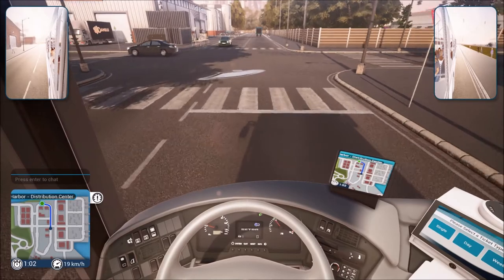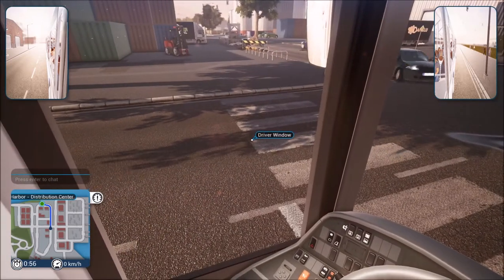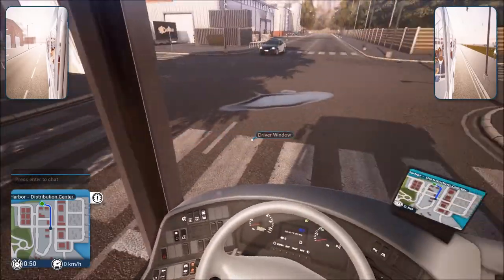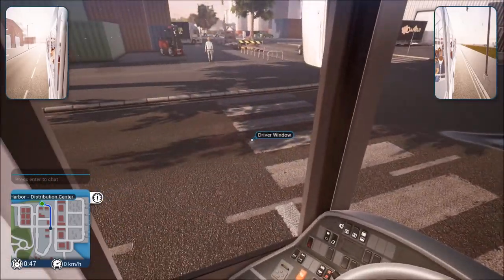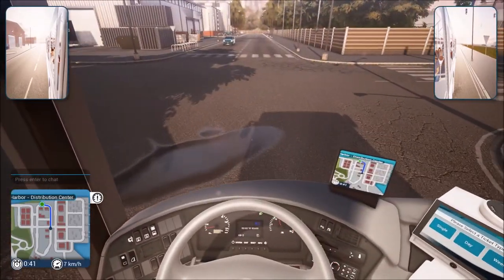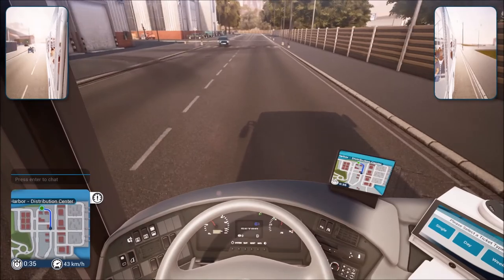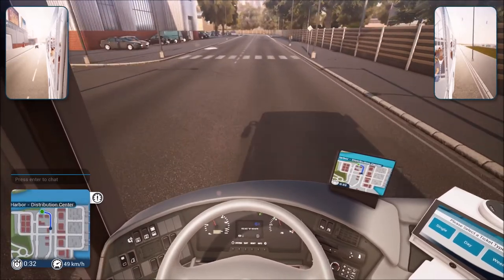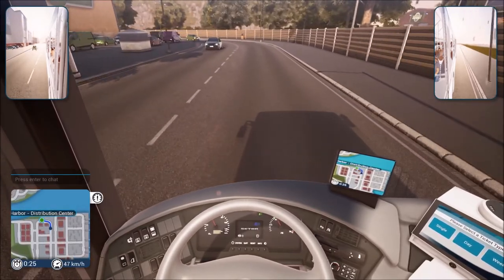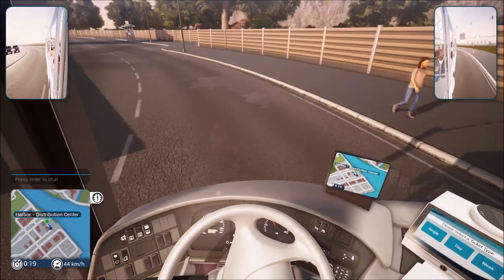Alright, here we go. We've got the yield, and since we are going straight we've got to worry about everybody. There's a whole bunch of people trying to get through here. I'm going to pull out just a little bit so I can see better. We managed to make our way across. It would be nice to have a few more lights there because I have no idea when the AI are going to go and when they let me go — sometimes you just have to force your way out there. Exactly like a real bus driver would do.